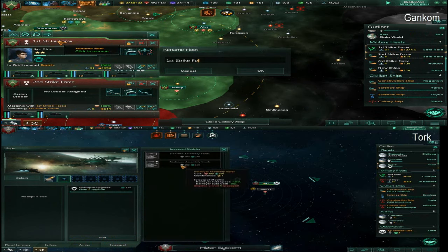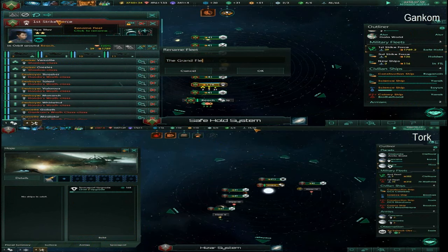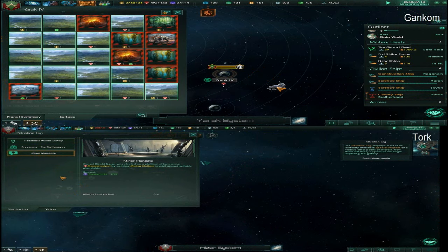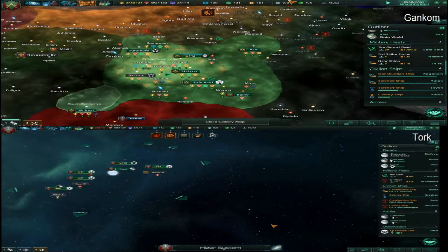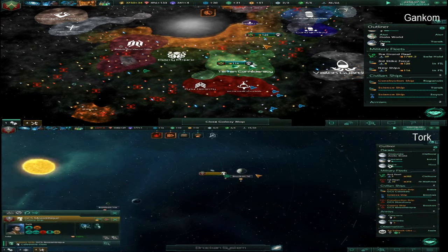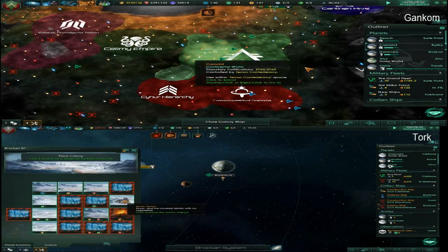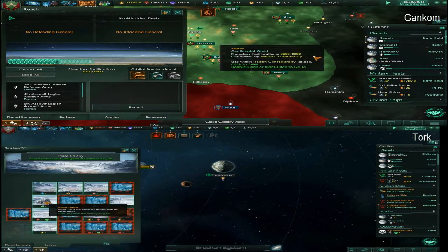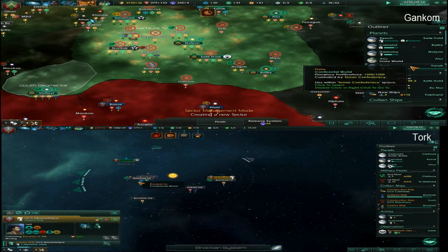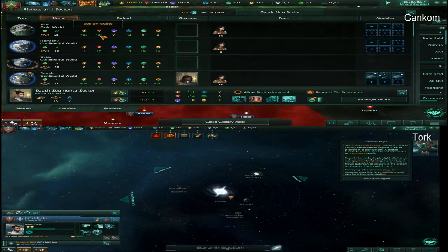Let's upgrade to level two so I can get the Corvette and Destroyer. Now my naval capacity jumped up to 33. Yeah, as soon as you start expanding your naval capacity goes way up. So now that I can actually colonize stuff — Arctic world, the world of both sides — colonize planet! Another colony ship! I have two sectors already. I don't need two sectors, but I've got two sectors.